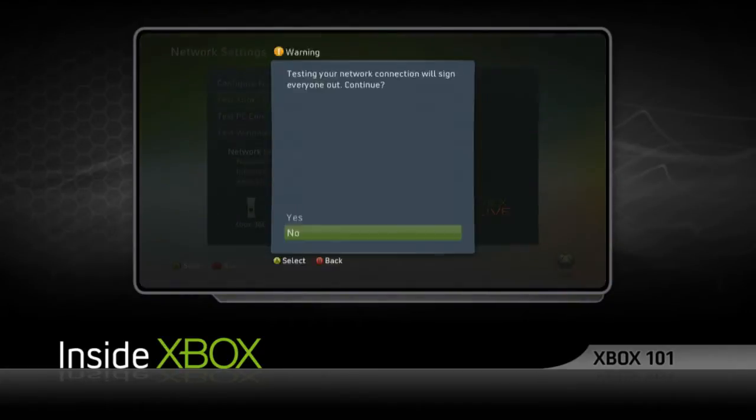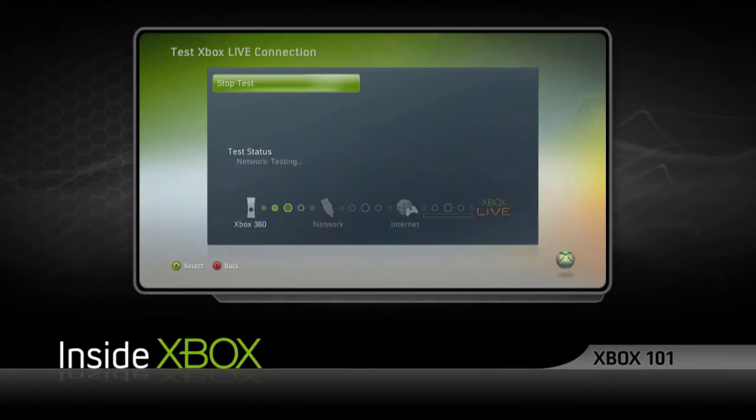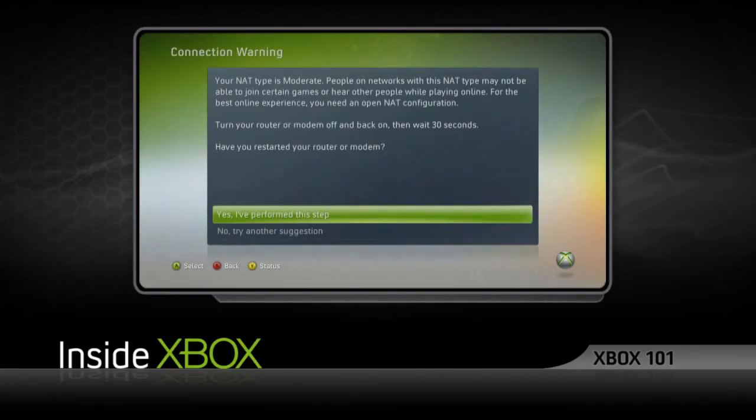If your NAT is set to Moderate, this means you will not be able to connect with people who have strict NAT settings. If your NAT is strict, you cannot connect with players who have Moderate or Strict settings. You'll receive an error message like so if your NAT settings are Moderate or Strict.